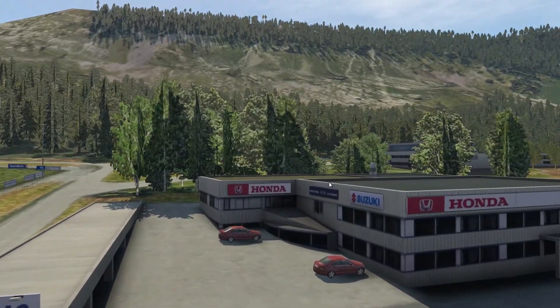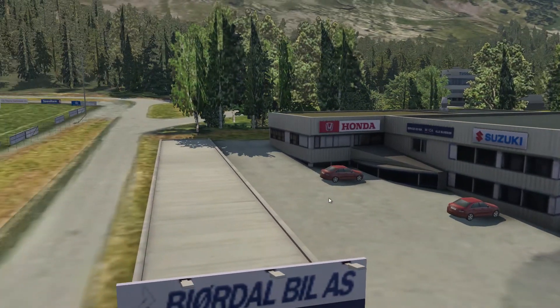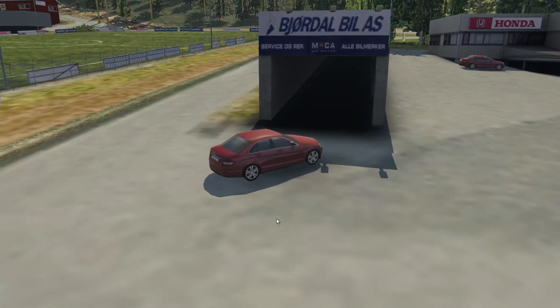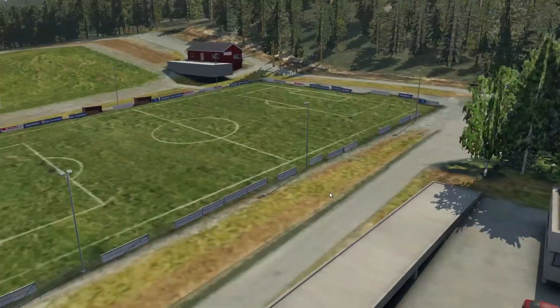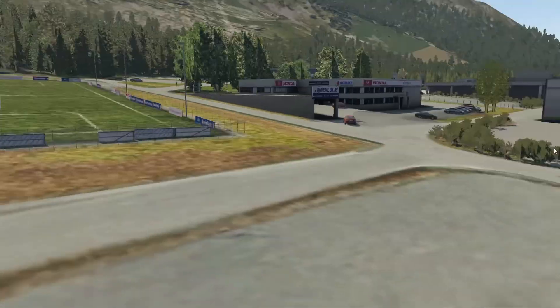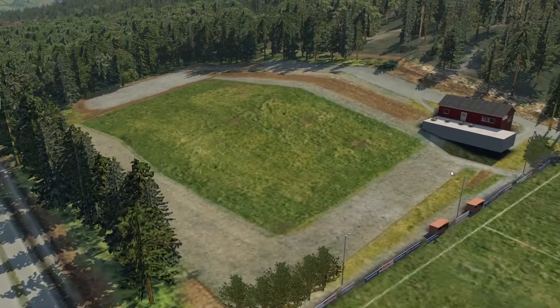We've got Honda up there — Honda, Suzuki. Obviously there's a lot of mechanics around this area. Servicing, a few Mercedes cars, no Hondas parked here, just lots of Volkswagens. I'm not sure if this is supposed to go underground or not. We've got a football pitch which is pretty flat — I'm assuming that's actually as correct as they can get it. That house is sort of floating.